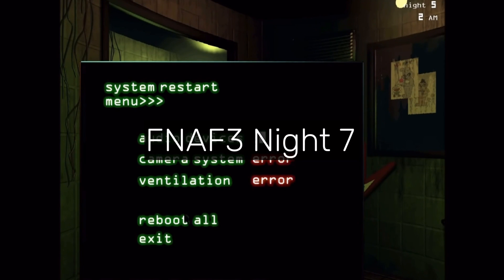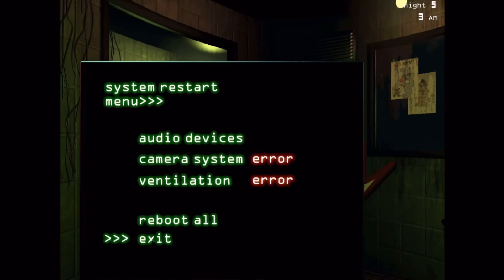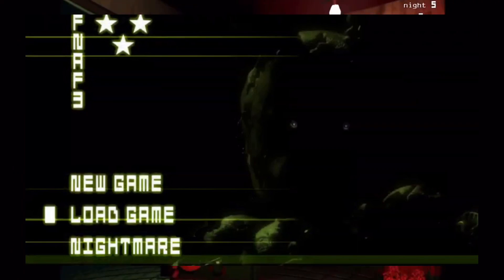"FNAF 3 Night 7" refers to an unused graphic in FNAF 3 — specifically the beginning of Night 7. In the final game, Night 7 just appears in the menu as a nightmare mode, as opposed to having a custom night intro like all the other games.